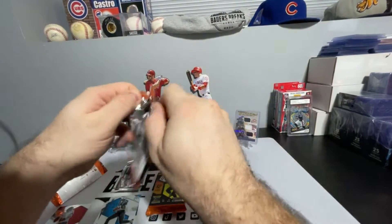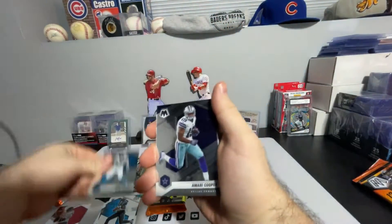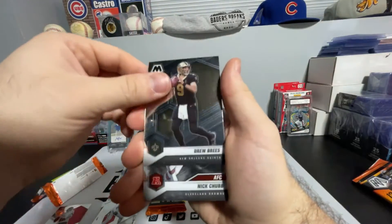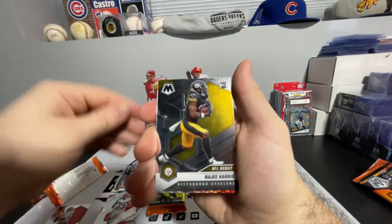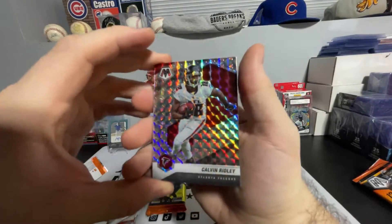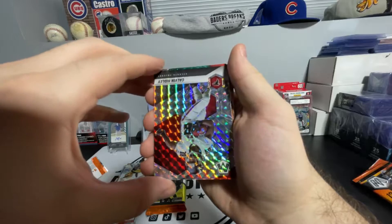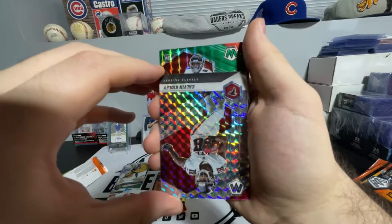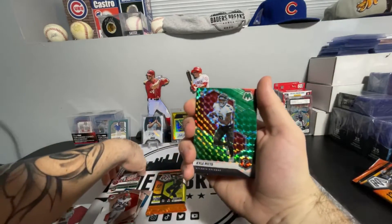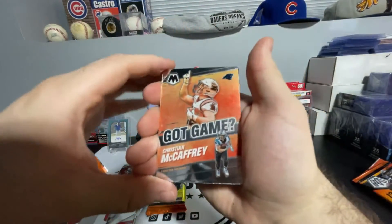Pack number two: we got Luke Kuechly, Amari Cooper now in the Cleveland Browns, Deion Jones, Drew Brees, Nick Chubb AFC. We got a Najee Harris NFL Debut. We got a Calvin Ridley parallel — he's suspended for the season for betting. We got a rookie Kyle Pitts on the green and red parallel — that's a nice one. We got a Got Game Christian McCaffrey.